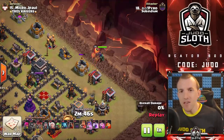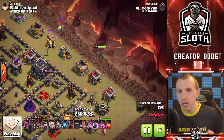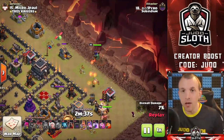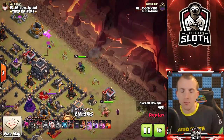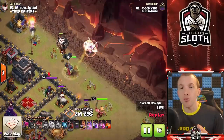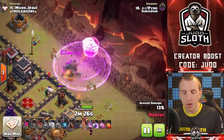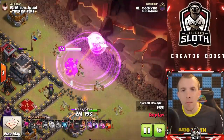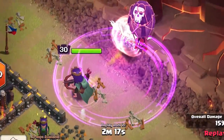For the rage spell, my tips will surround the Queen Walk or Queen Charge because that's where it's difficult to use. It has a number of different uses and I'll give you a couple throughout, but the Queen Walk and Queen Charge can be tricky. It's important to note that unlike the haste spell, the rage increases both damage and speed, so you get that added bonus. Just know that if you're using wall breakers you can get them into the base a lot easier if you combine the rage spell.